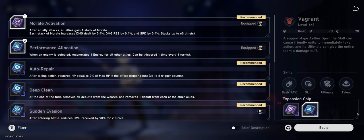My Vagrant has a pretty basic setup. I went with Morale Activation, which gives all allies a damage increase, resistances, and speed whenever an ally attacks. Then Performance Allocation in the second slot, which gives 1 energy to all allies whenever an enemy is defeated. This is a great snowball item as enemies start dying, allowing you to throw out more nukes.